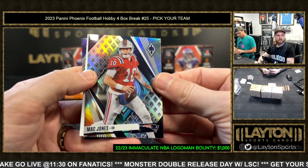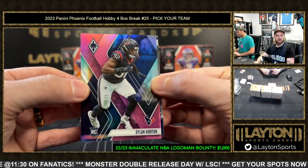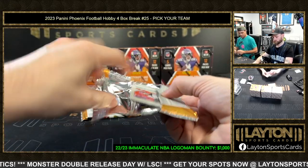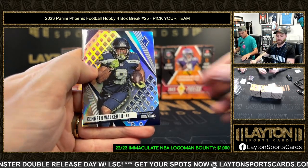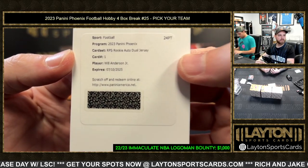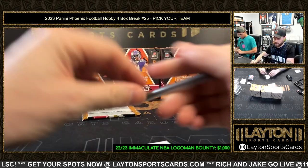Silver Mac Jones for the Patriots, followed by Dylan Horton rookie pink for Houston, that's out of 199. Silver K9 for Seattle. Next is a redemption - and it is Will Anderson! RPS Rookie Dual Jersey Rookie Auto Dual Jersey for the Texans.